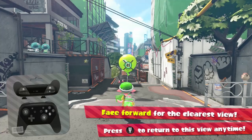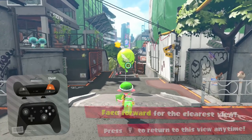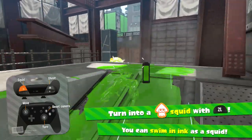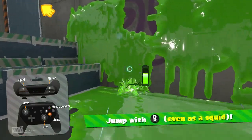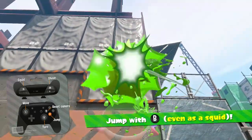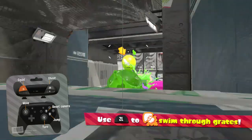First things first, in order to enter Octocanyon we first need to complete the tutorial, which, to my surprise, didn't require any B-button input. All the parts which require us to jump can actually be completed by just climbing the sidewalls and getting enough momentum.